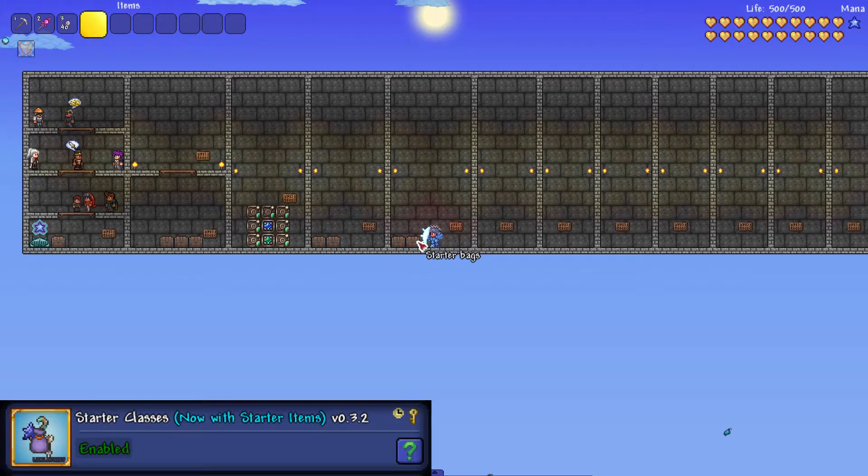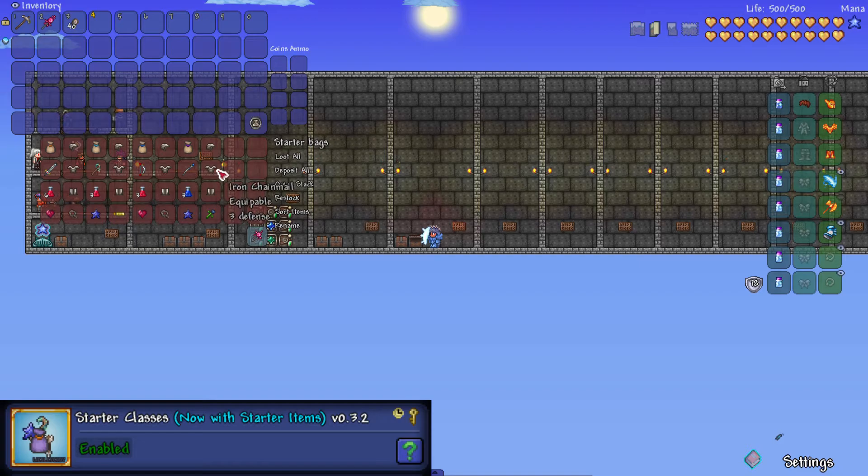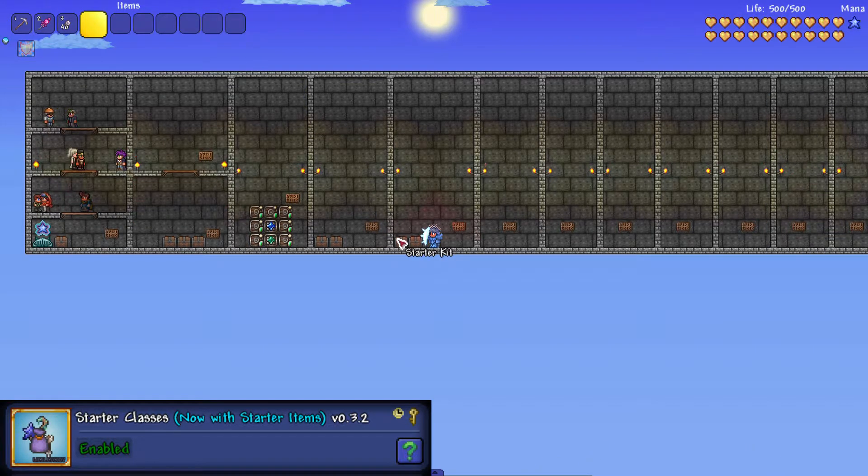The sixth mod is the Starter Kits or Bags mod. You're given an unopened bag at the start which you craft into one of several class-specific bags. The warrior's bag — and all of them — include iron armour and an accessory for each class, a life crystal or mana crystal, some healing or mana potions, and corresponding starter weapons. The starter kit also gives you some Terraria herb bags and starter tools to make early game a bit easier.